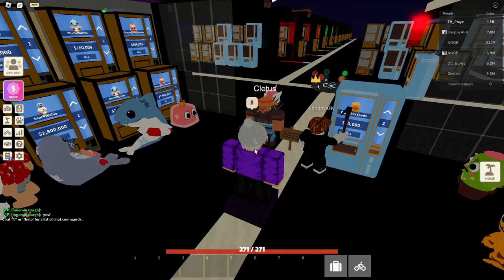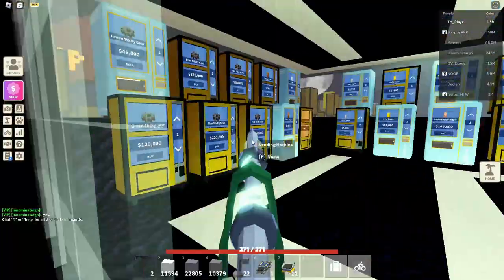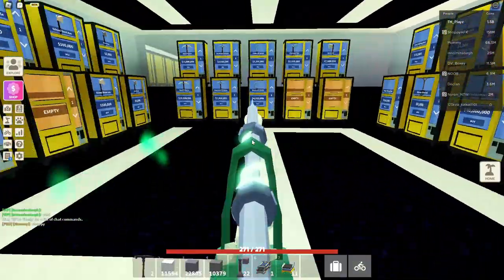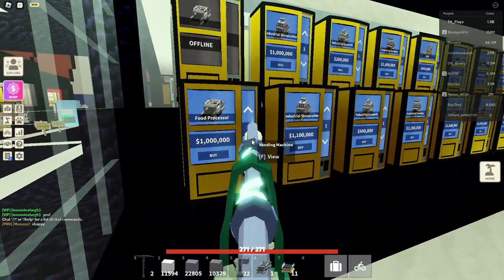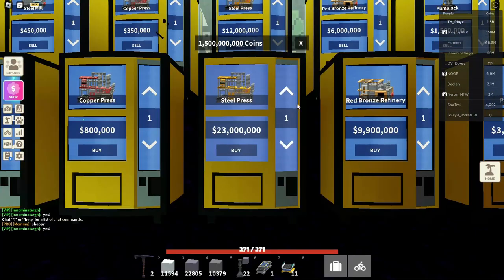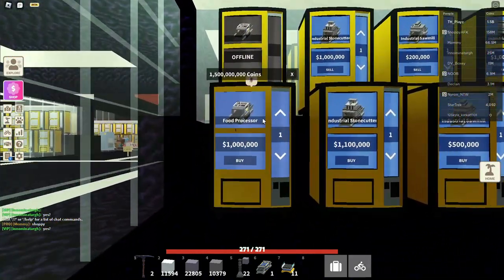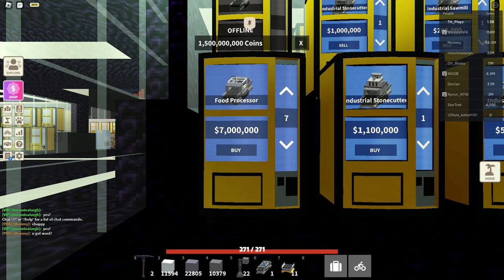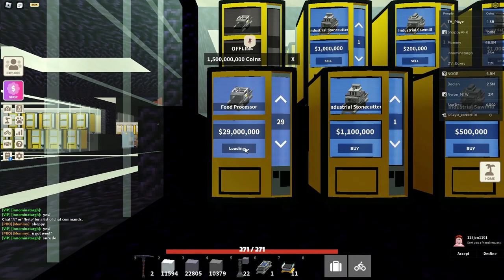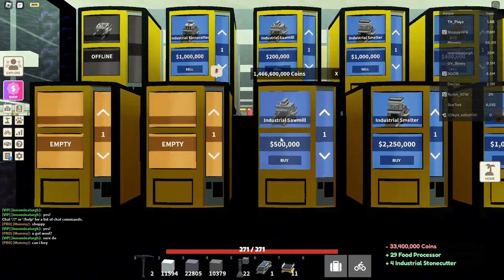Looks like we're at another big shop. None of this counts. Oh my lordy lord lord — how many steel presses? Well, we've got to go through here and buy every single thing out. Let me get out my auto clicker real quick. Auto clicker — boom, shabam, pam. Yeah, we've got to go buy everything in here.